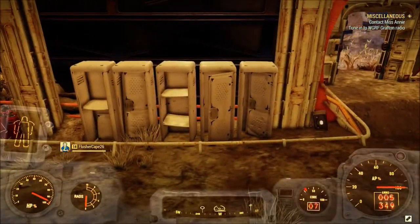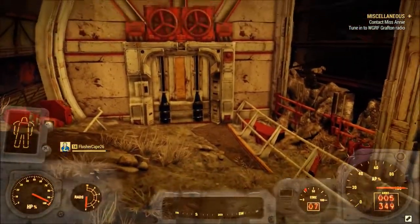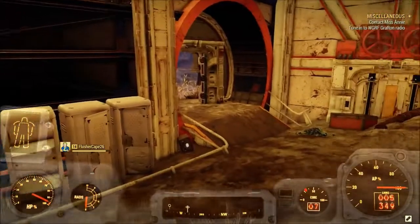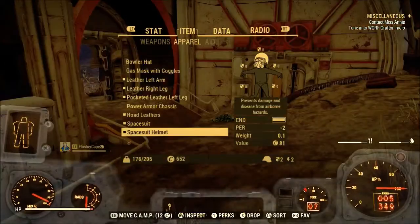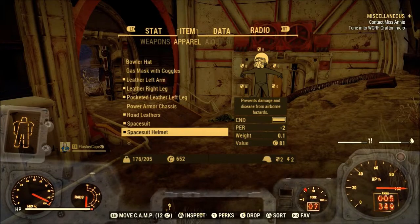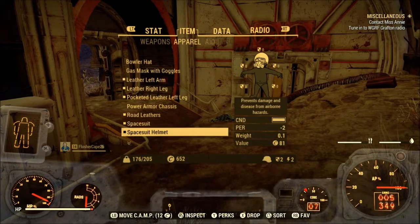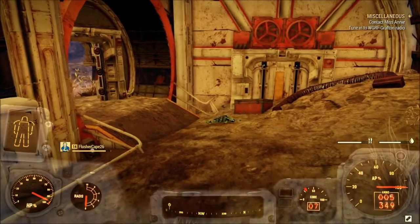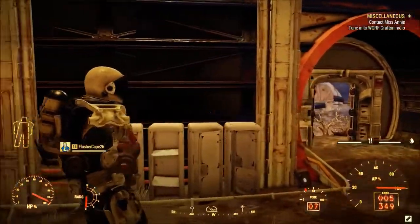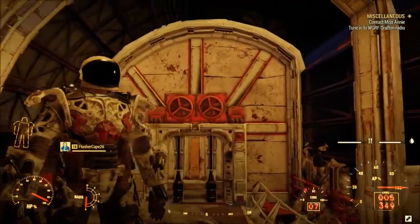The suits can spawn in the lockers or on the ground in here. When we showed up there were only two of them. I'm not sure how many will spawn — I've heard some people say they found more in there. I don't know if it depends on how many people are in your group. Either way, free astronaut suit, and that's all that matters.